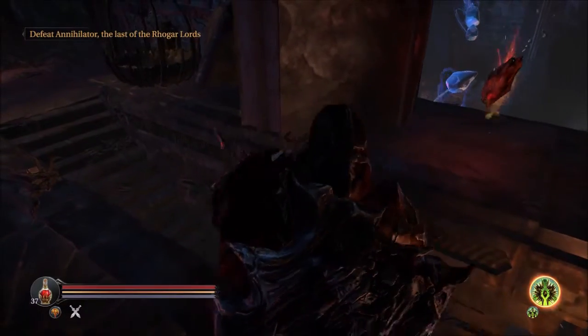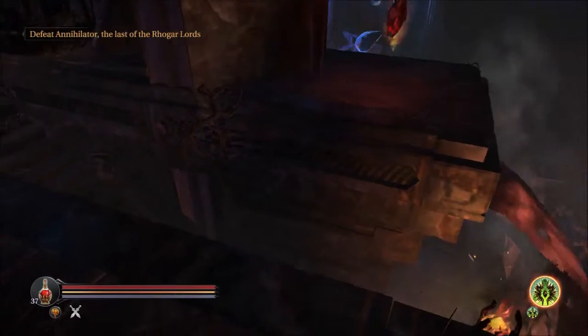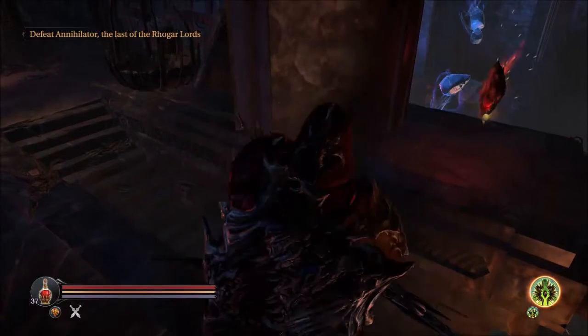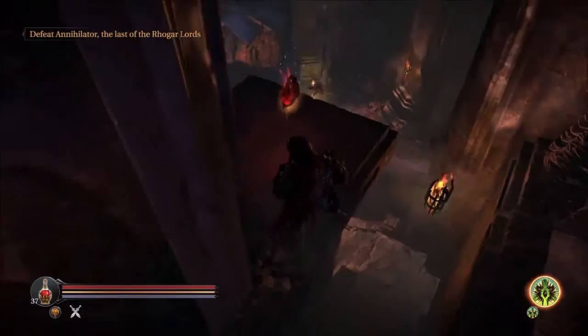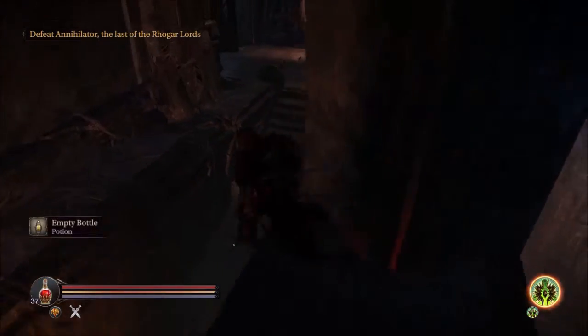To jump there, you just jump towards that pillar. But it's sometimes a little bit dangerous. You can just roll — just found that out. And take it. Empty bottle.